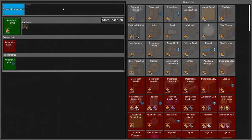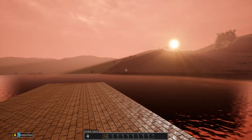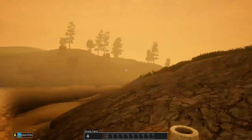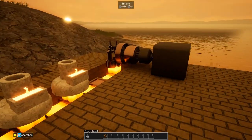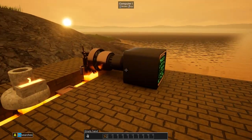Research finished! So we have the farms and now we get the atmospheric condenser. This is all going to work up to having a self-sustaining power system — our first one. The sun's going down. For recording purposes, we have a bed, but we can't actually sleep in it, which is sad and unfortunate.